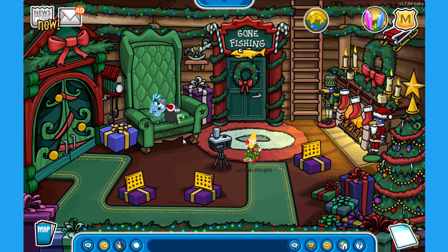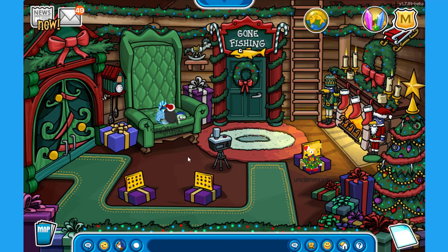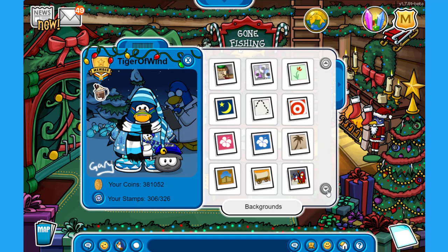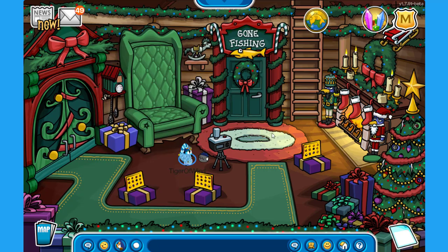I think we can get a free item over here. Yes — if you click on this camera, you'll get the big cozy chair background. I can't believe I didn't have this one already. New background! Let's put it in my player card. Here it is everybody — this is the big cozy chair background. Looking absolutely great, just like the ski lodge.